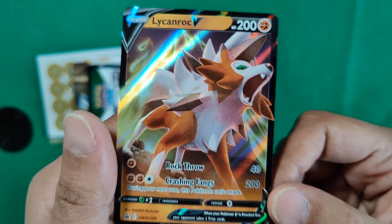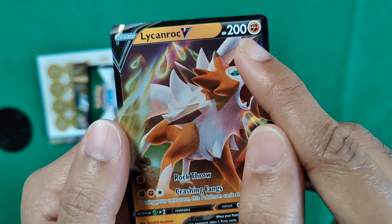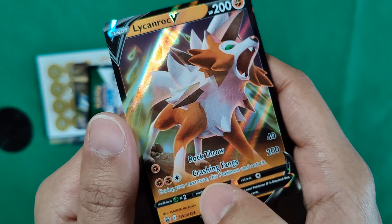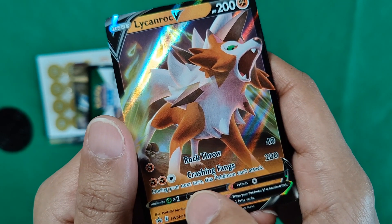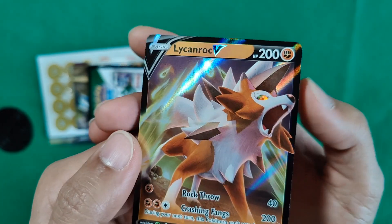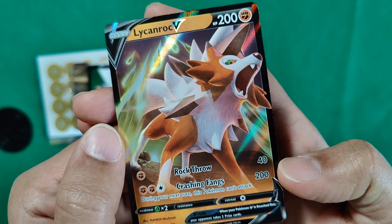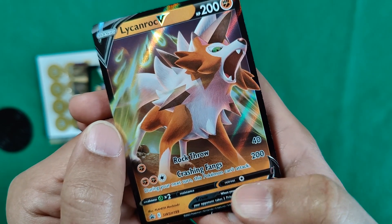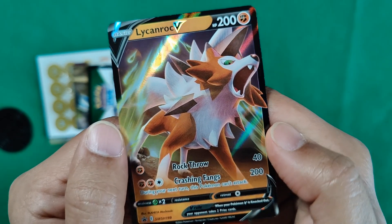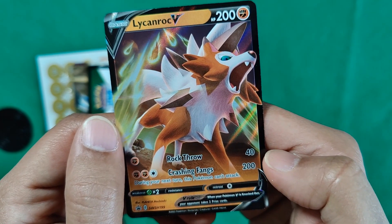There's the Lycanroc card — Rock Throw and Crashing Fangs. Lycanroc has 200 HP, and Rock Throw does 40 damage. Crashing Fangs is the hyped-up one: during your next turn this Pokemon can't attack, but it does 200 damage. It's a pretty strong Pokemon right out of the gate with good HP and a decent attack. Even though you can't use Crashing Fangs again right away, this is good if we can get some supporter cards to help switch it around. This attack will definitely knock out most Pokemon.